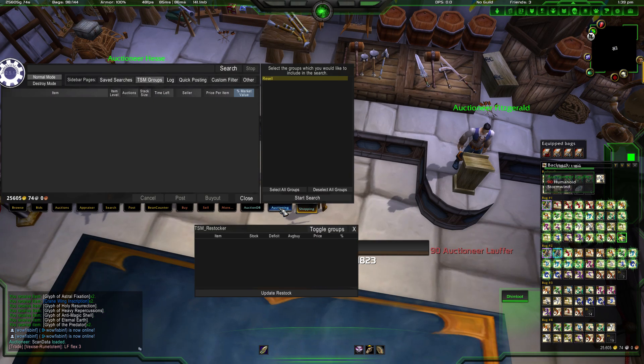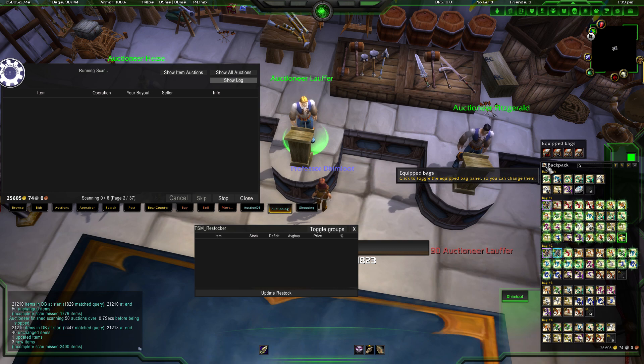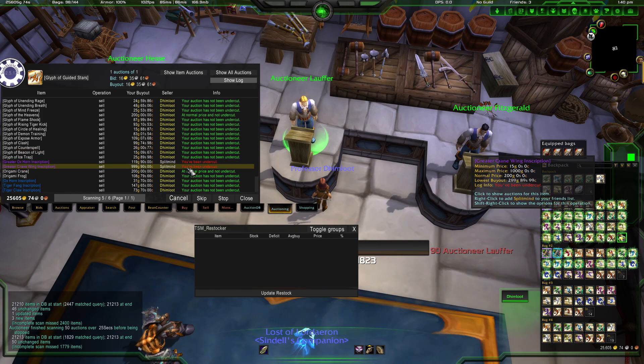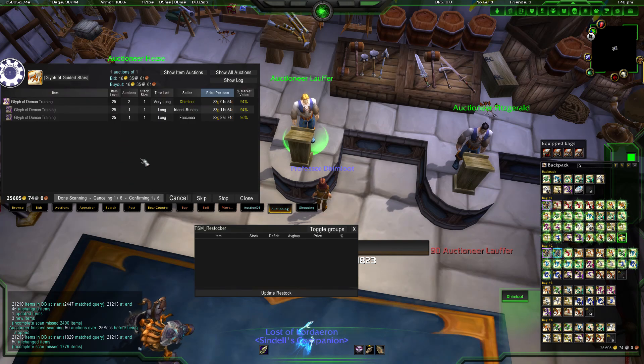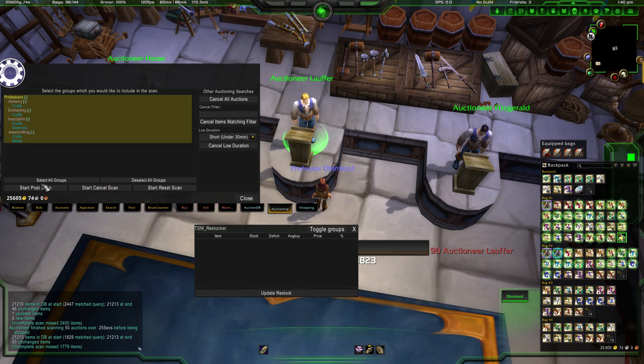I'm going to go ahead and scan the auction house for anything to cancel. I do have a bunch of auctions up, so there's probably a good chance something will be cancelable. I did the post not too long ago but I'm doing it again for the sake of the video. Typically I have about 260 different glyphs I put up — about 130 to 140 glyphs times two. As you can see, I only have six to cancel. You click in the window to make it your focus, then hit Control + mouse wheel instead of having to hit cancel, cancel, cancel, cancel. That's all you have to do.